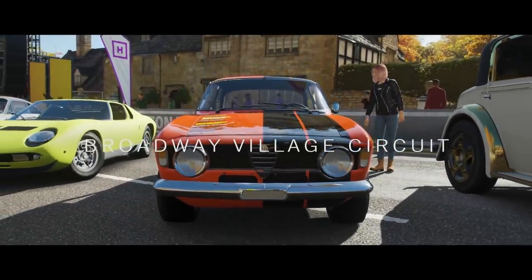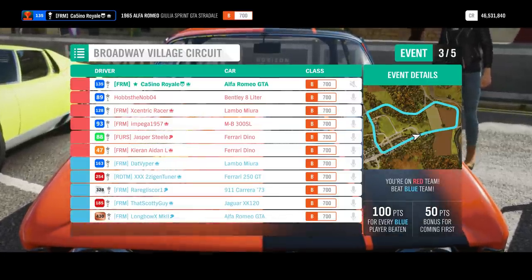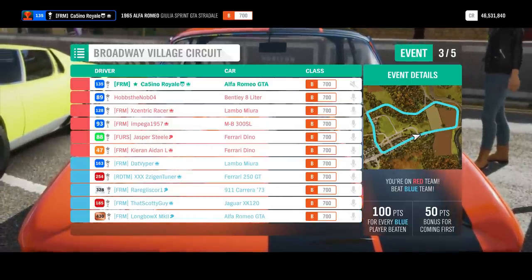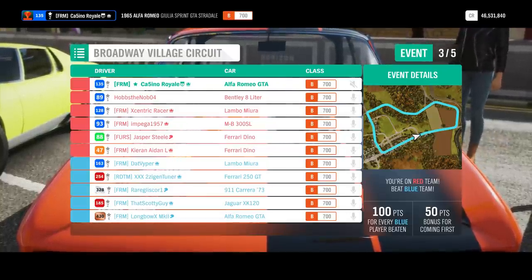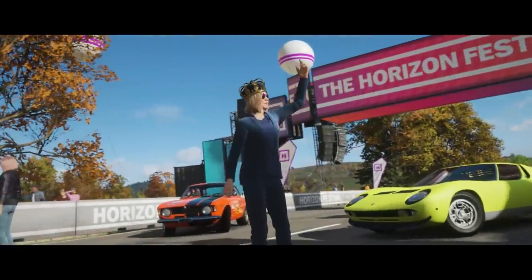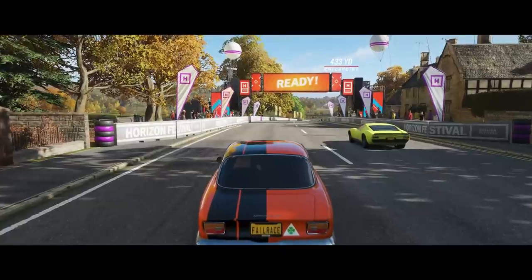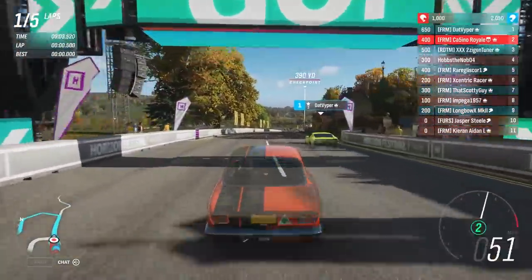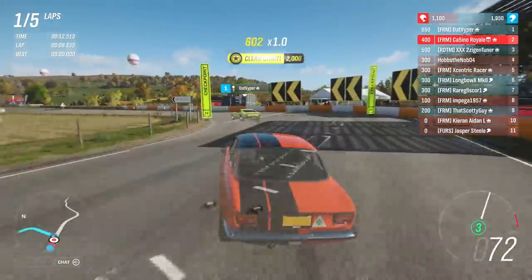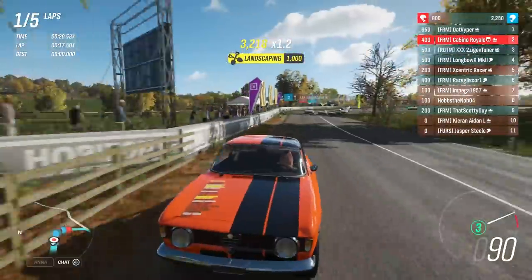We move on to race number three — the Broadway Village Circuit — where I'm hoping the GTA will continue to work relatively well. I know this isn't going to be as fun as the dirt, but we start on the front row alongside the other really fast starting car. I don't know if I can beat it to turn one. This is at least some slow speed corners — maybe the Miura will have some traction issues, but it's not quite the same as slow speed dirt. That thing is pretty rapid off the lights. We just leave everything else for dead, but we are pretty even. All-wheel drive isn't going to be enough of an advantage in B-class on this sort of circuit.